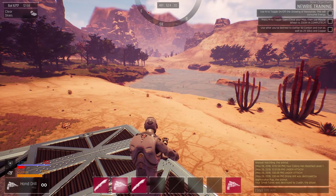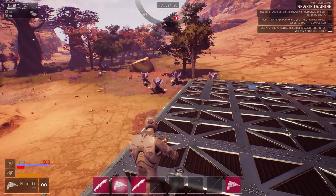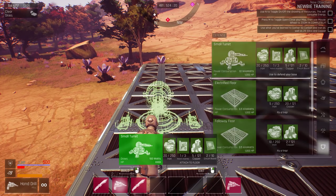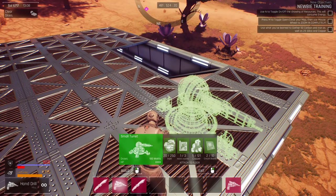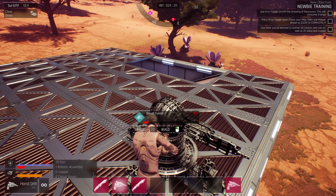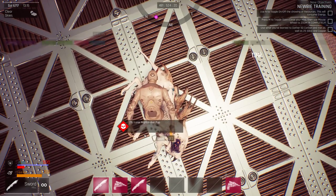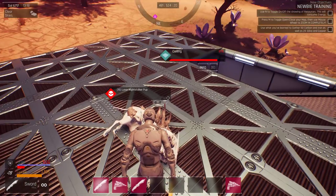By the way, I still have the tutorial going here. As soon as you let the tutorial finish, you start getting invaded by pirates. So I wanted to get a little bit further along into everything. Let's go back to the building menu. Also, there's a pup that just spawned on top of my base. They spawn in your base if you don't have a ceiling.